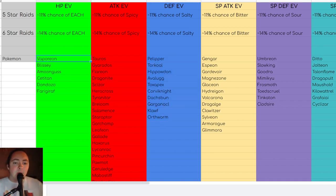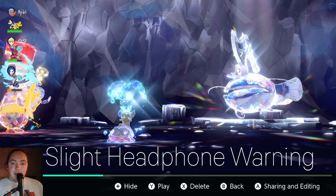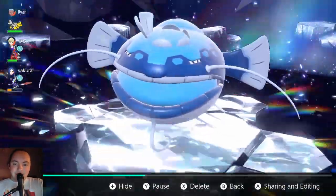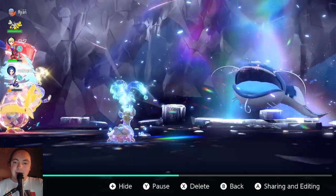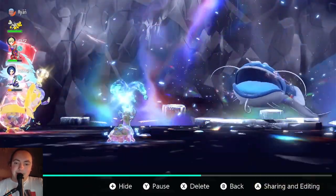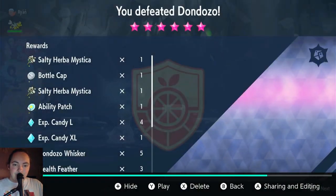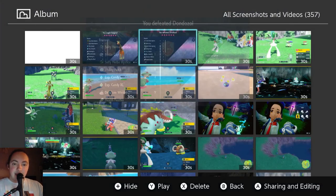Before we wrap up today, I want to show you a couple of real examples of me doing this process in-game. Here is me finishing off the Dondozo raid. I decided not to catch it. Look at the rewards — pausing on the screen: two Salty Herba Mystica, a bottle cap, and an ability patch. Obviously you're not going to get an ability patch every single time, but from defeating one HP mon — Dondozo — I got two different Salty Herba Mystica.